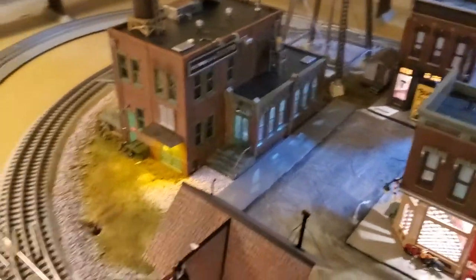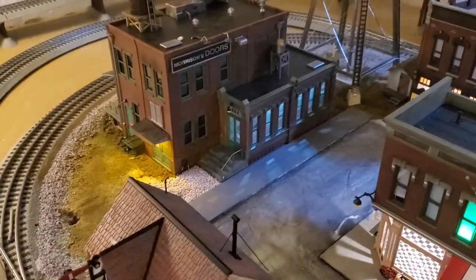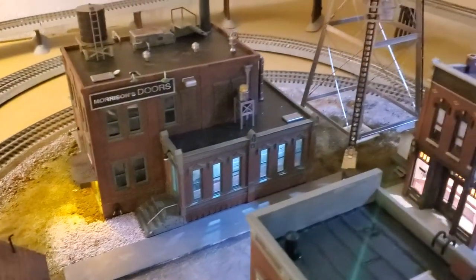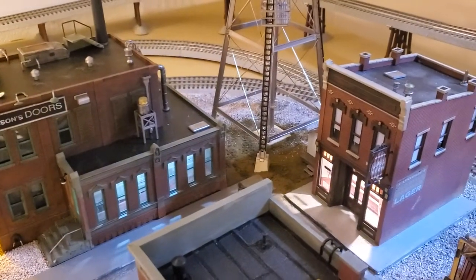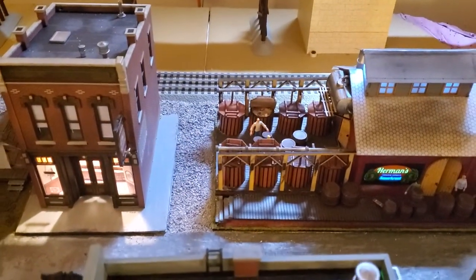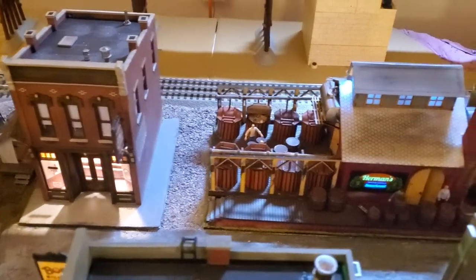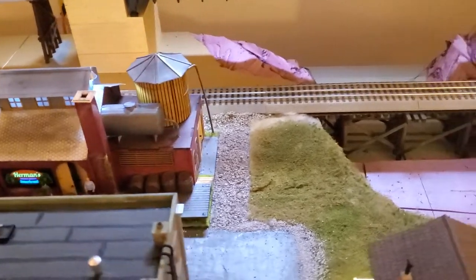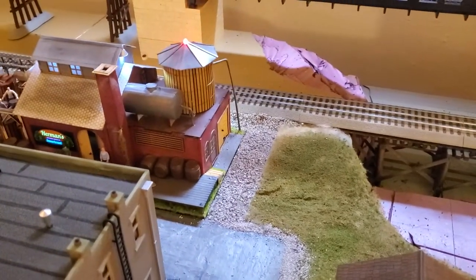I'll try to keep this short again, but essentially that kind of gives you an idea of what the current base scenery is, at least across the layout. Got a little gravel pull-off there to load and unload by Sully's Tavern and Harmon's. Coming over, got a little gravel pull-off in order to do loads and unloads there.